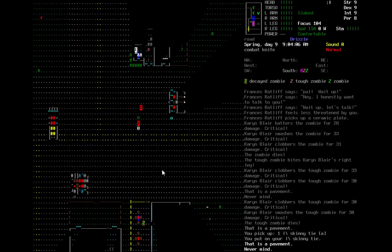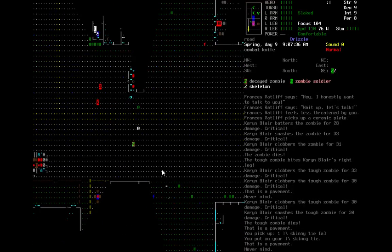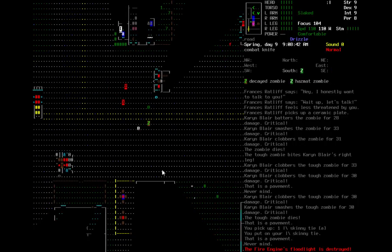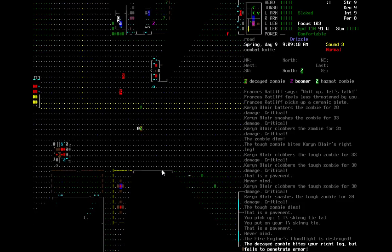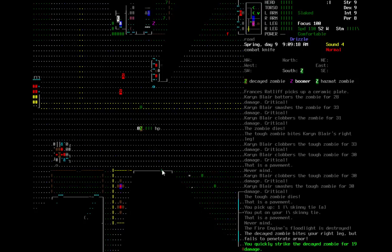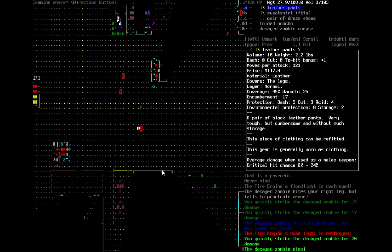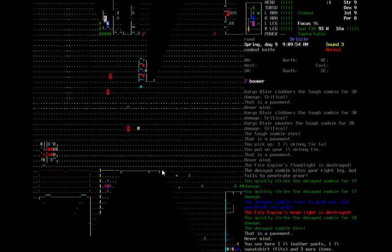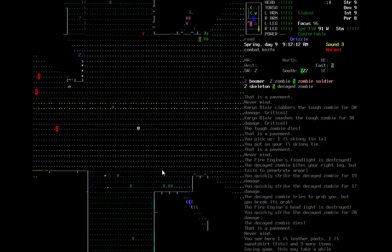If we had the stylish trait, you know, that would matter. A fire engine is getting destroyed somewhere. We're going to slash at it. The poor fire engine gets destroyed. There's a folded poncho here — we don't really need it. The music store is down here. There's a zombie soldier — so there's a bunch of stuff to our south.